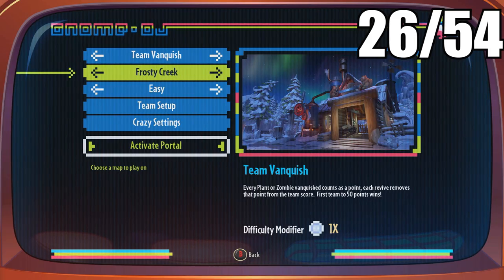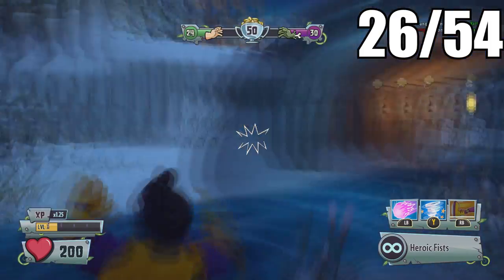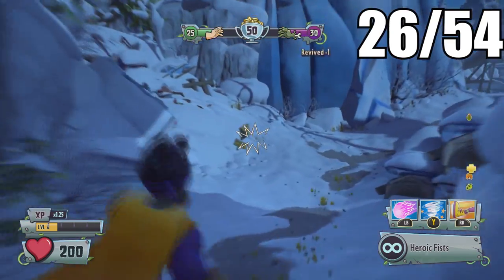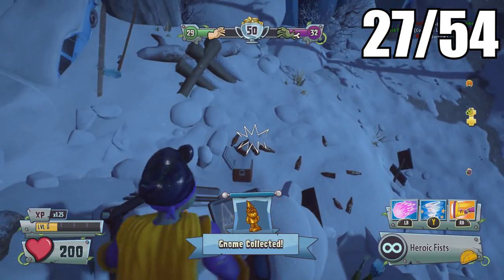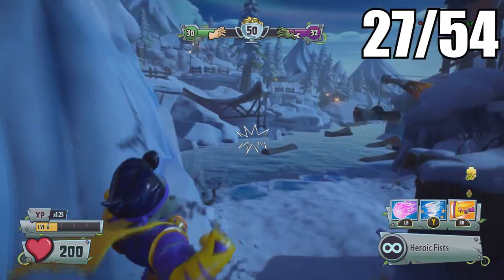For the next map, Frosty Creek — the first one is near the bridge area. Follow the path up from this bridge and you can find a devastating wreck. Inside this disaster, the golden gnome will be in this truck bed.